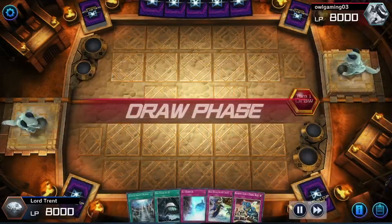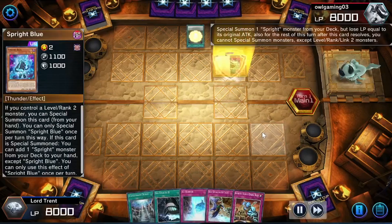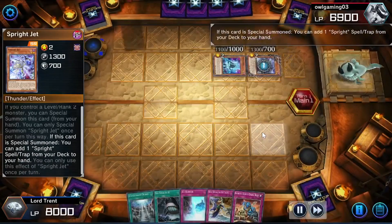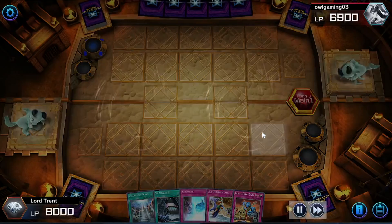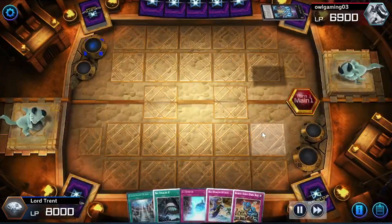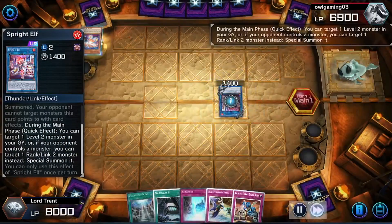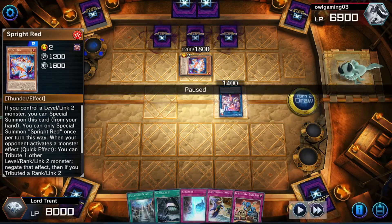Here's our first replay. The hand is a little bit awkward, but we lose the coin flip, so they're going to go first. They're playing Sprites — they have a Sprite Starter, which is full combo depending on which version they're playing. Some people play a little more of a control variant. As you can see, they go into the Gigantic Sprite. They're not playing any of the Frogs, but they end on more back row than I'm usually comfortable with.